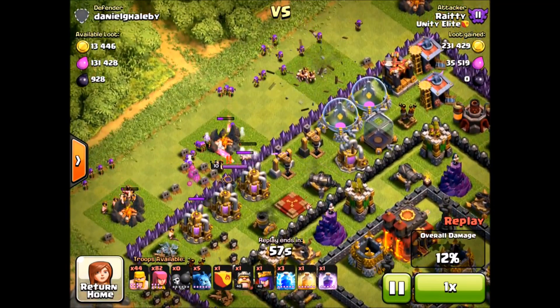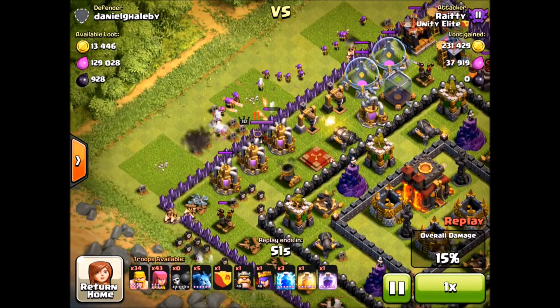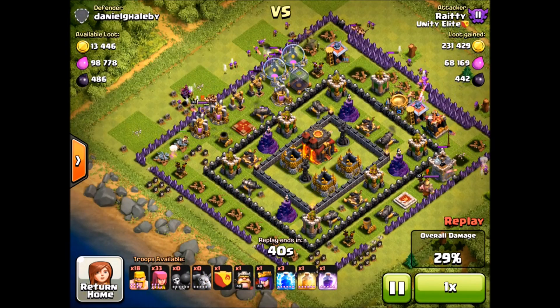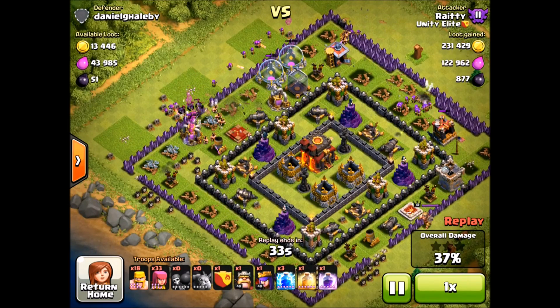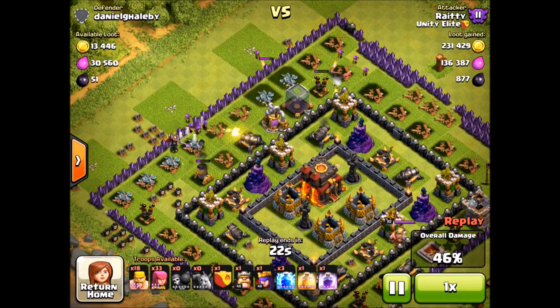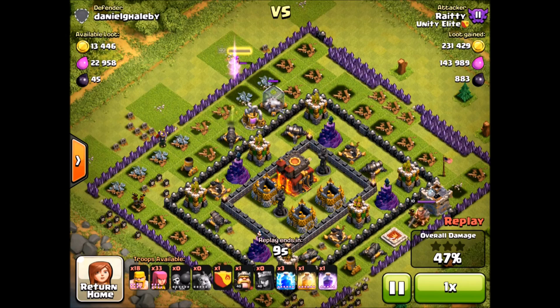I'm doing archers first — I use more of them, usually about 30 more archers than barbs, so I figure I should have better archers first and then do the barbs after. But I'm just as excited for the barbs — they're a main part of this army, the tanks. Like if you're using a giant-based army and relying on those giants, with barch you're relying on those barbs. They're tanks but they also deal good damage. The only problem with barch is vulnerability to splash, but this new level helps that ever so slightly, and even slightly is better than nothing.